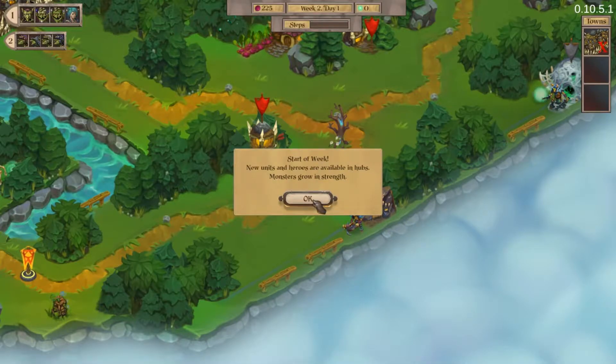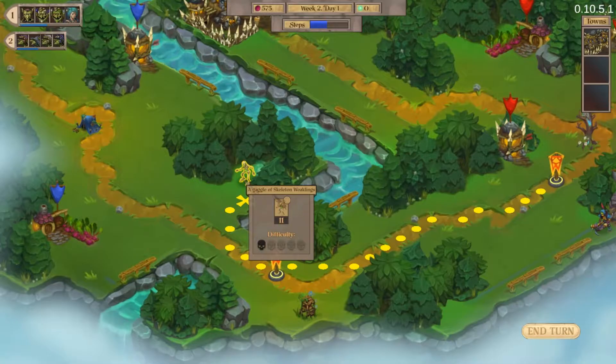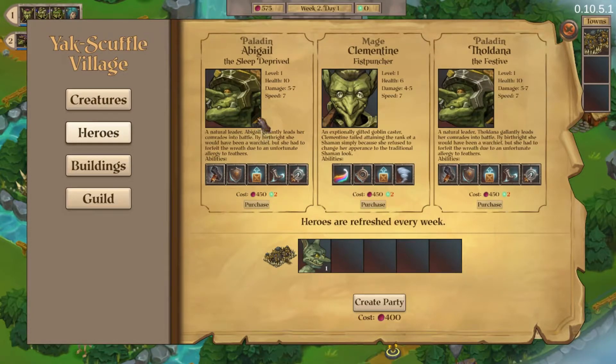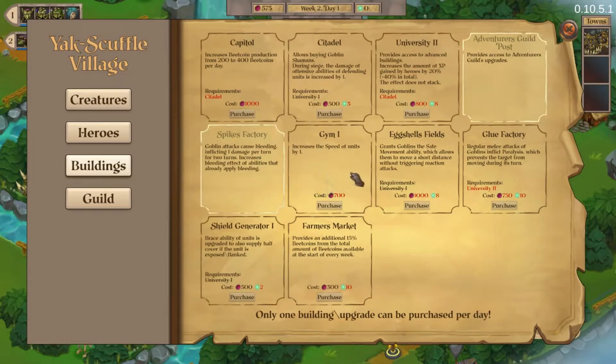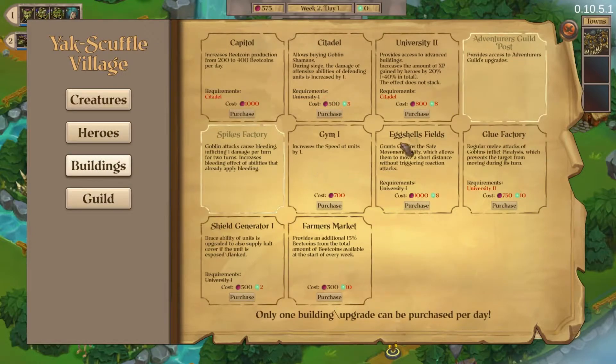Start the week - new heroes available, hubs, monster grows in strength. There's still three difficulty, there's still one difficulty. Now let me see what heroes we have. We've got a paladin, the mage and another paladin. Buildings - we can't afford any of those at the minute. Guild - we need the university too. And we need magic for that one.